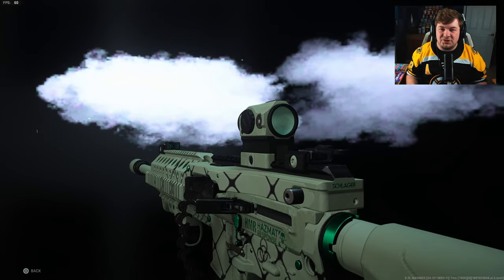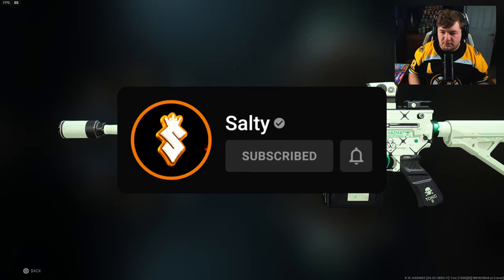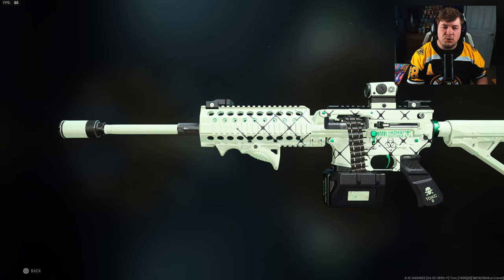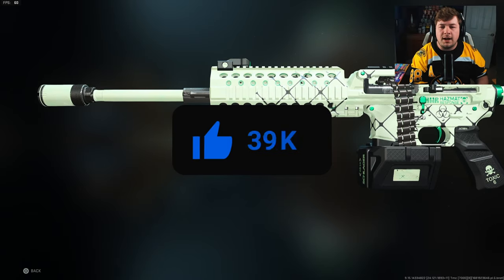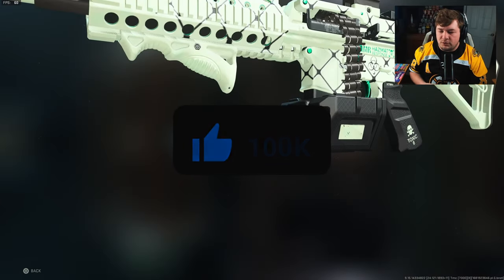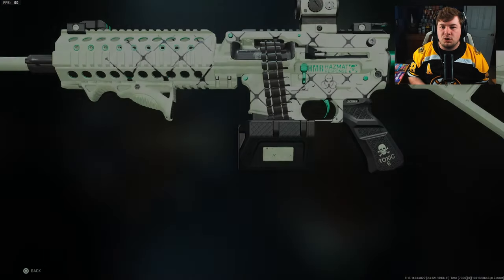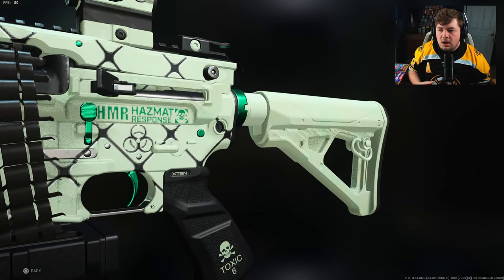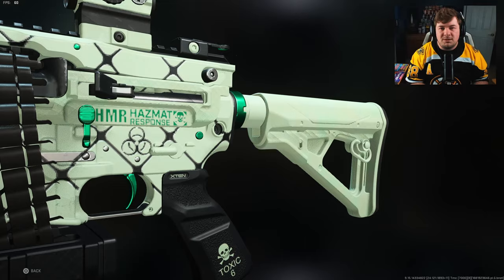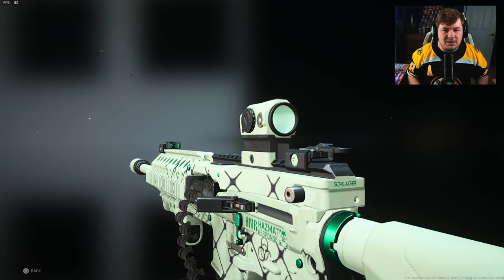Welcome back to the channel. In today's video, we're going to be covering my brand new 5.56 Icarus build in Modern Warfare 2. This one is primarily focused around using the LMG statistics and combining them with an assault rifle — maximizing damage range while not having it completely sluggish. We have some great strafe speeds, aim down sight speed isn't too horrendous, and the recoil is relatively low. Let's get into the attachments.